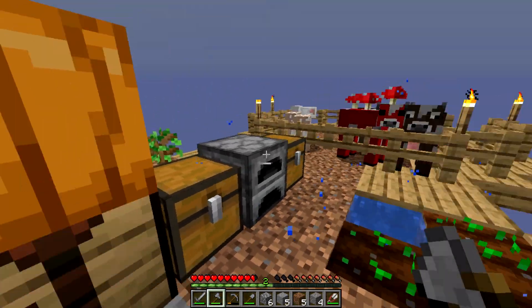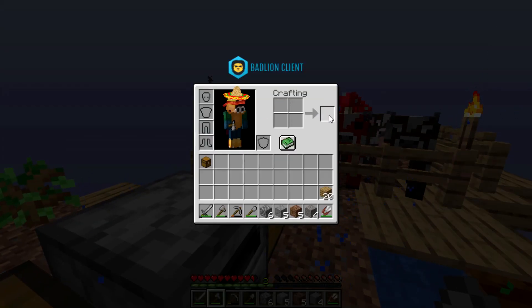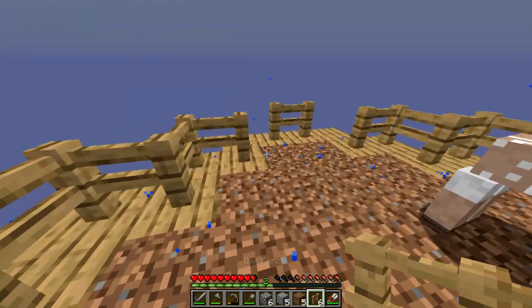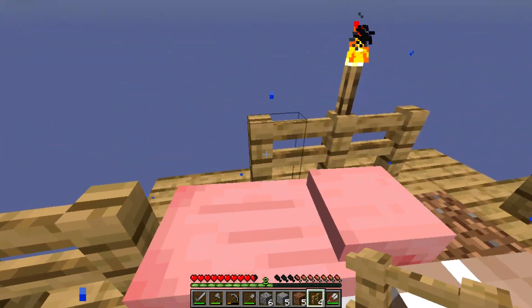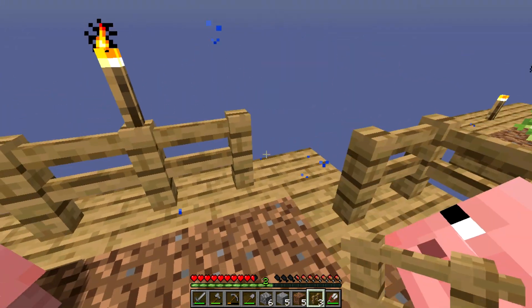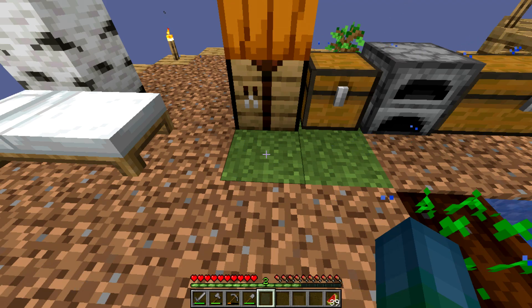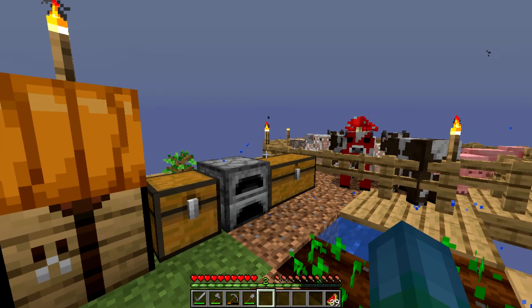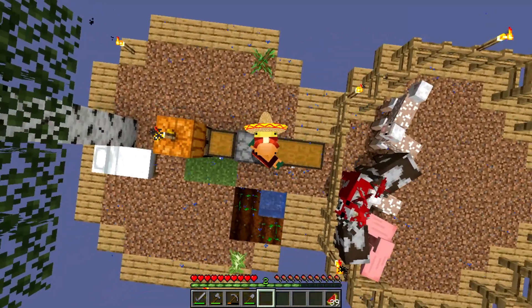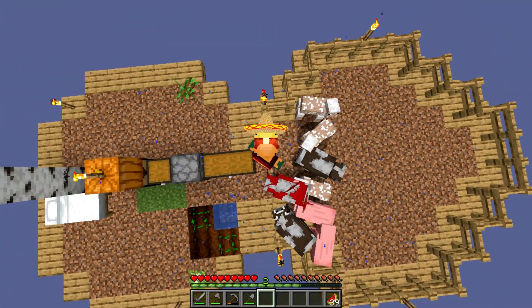We actually just got oak wood, which is perfect, because now we can actually finish this area right here. We're gonna make some fences and then finish this off — finally. We got a grass block, and now it's finally spreading, so now our actual island won't look like complete trash, which is actually really good. Because right now, if you just look at this, the dirt just ruins it.